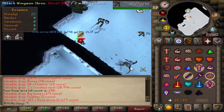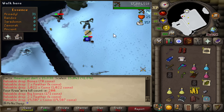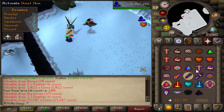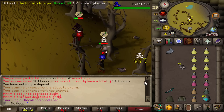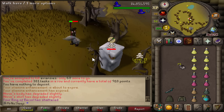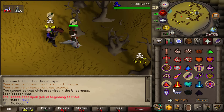Getting assigned black demons motivated me to try out demonic gorillas since I'd be on task. Here we are reaching 200 Kree'arra kill count - it was a lot of fun doing that slayer task and I enjoyed the extra DPS. While hunting black chins, if you find someone bad enough, you can actually anti-PK with this setup. Some interesting encounters out there.